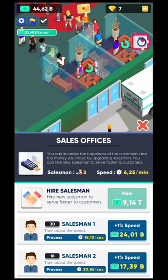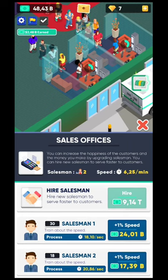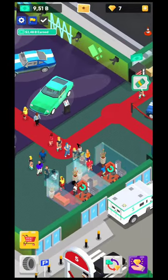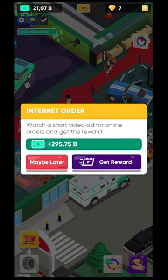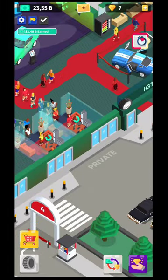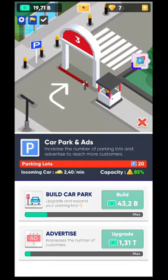After talking to the salesperson, customers come and complete paperwork to buy the car. You'll have different numbers of salesmen — I think up to five — and you'll need to upgrade their speed. Customers who already have cash go straight to the sales office, while those needing credit go to the bank. You'll also have an internet order van that comes from time to time — watch the ad for gems because it's worth it. Also, in the parking lot, click any yellow gem you see for a bonus gemstone.